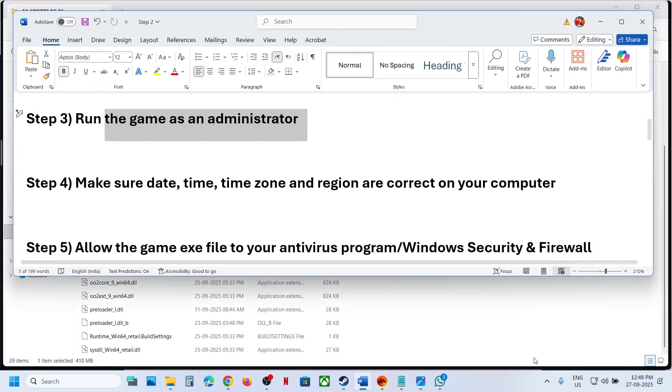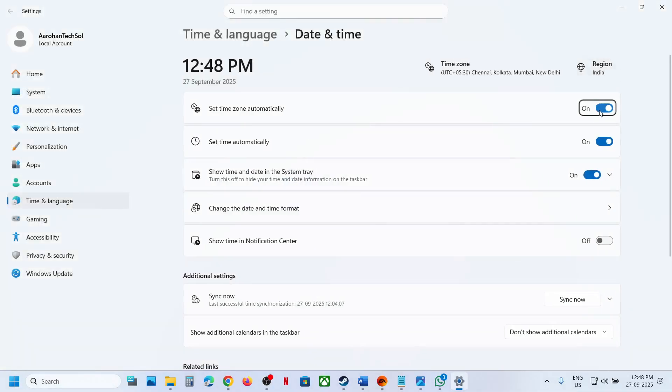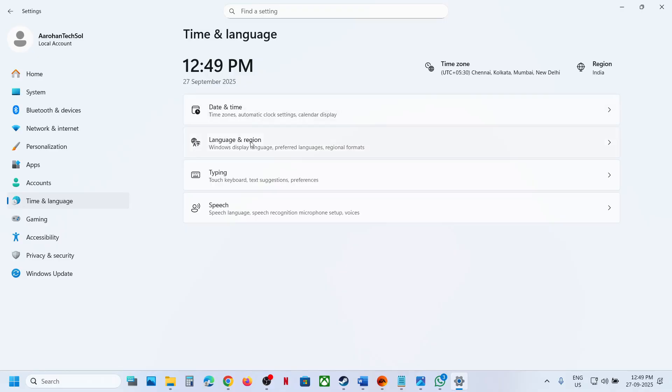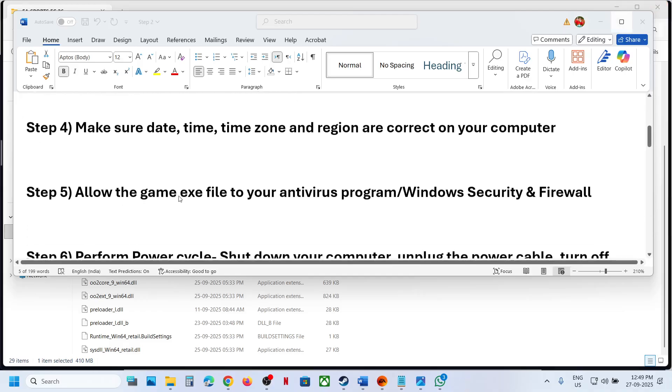Still not working? Make sure date, time, time zone, and region is correct. At the bottom right you can see the date and time — right-click, click on 'Adjust date and time.' Make sure 'Set time zone automatically' is on, and 'Set time automatically' is on. Then click on 'Sync now' — that is important. Then go to Time and Language, then Language and Region, and make sure your country is selected. Then launch the game.